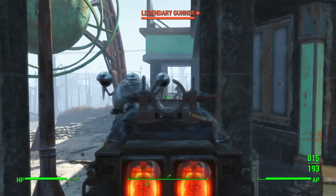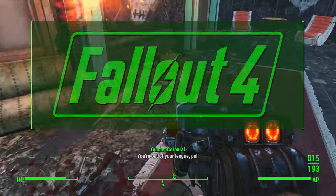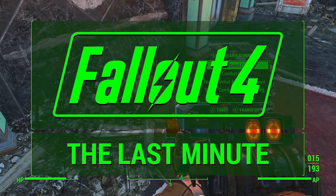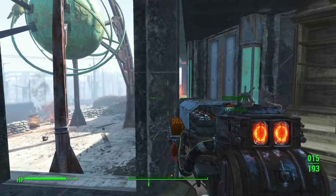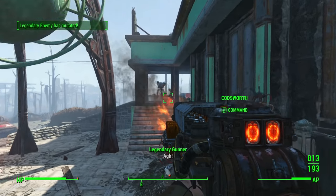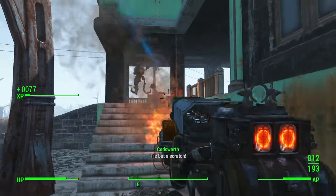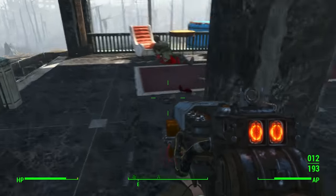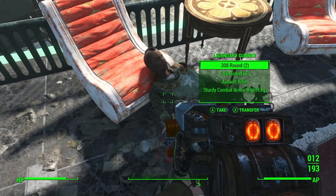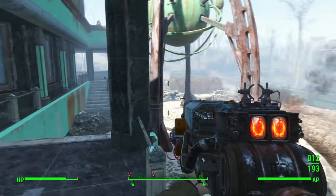Today I'm going to show you how to get a unique weapon called the Last Minute. This super powerful weapon is a Gauss rifle, which returns from Fallout 3 and New Vegas, but this time it looks completely different and it doesn't actually knock people down. That was a cool effect in the previous games but we don't have it with this version. However, it's arguably even more powerful than it was before, and this particular Gauss rifle has an interesting modifier on it.